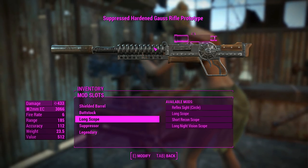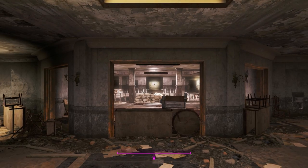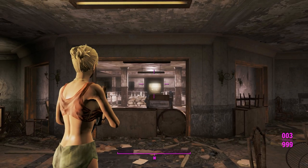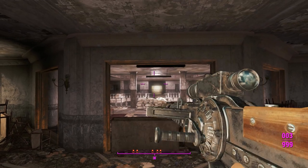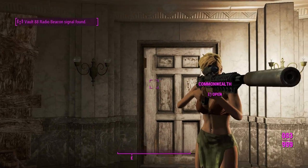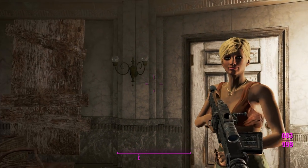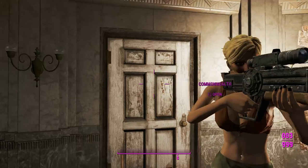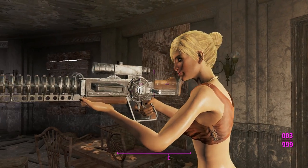Here we are in Gunners Plaza. Before we get into shooting people, I just want to look at the third-person movements of this weapon. If I fire, you can see this thing cranks like a laser musket, so it's obviously going to have laser musket animations. As you can tell, it doesn't really translate well to the other foregrip of this weapon — you've got hover-handing going on quite a bit.